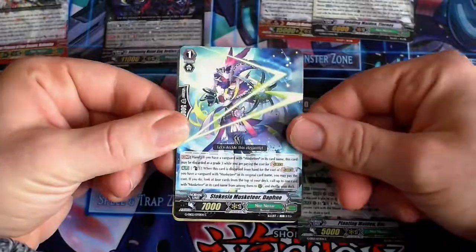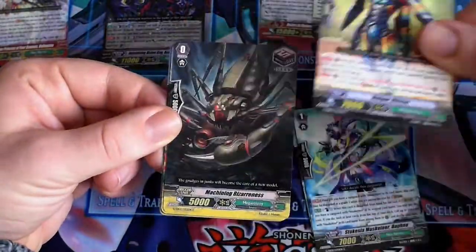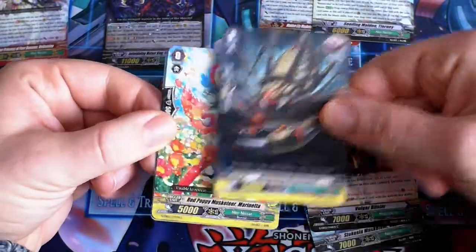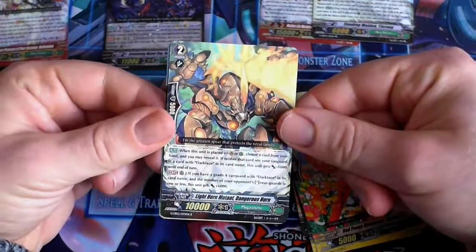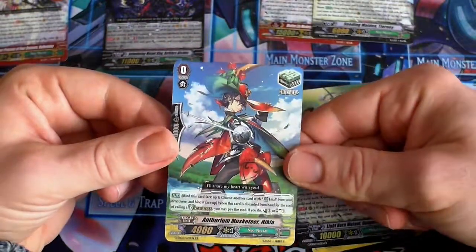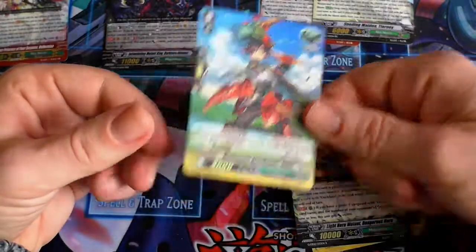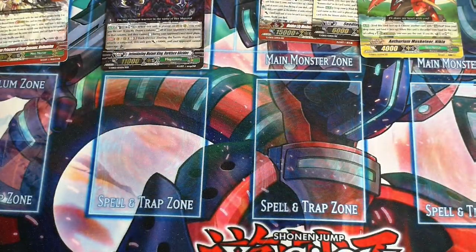Planting Maiden Ozu, Stoska Musketeer again, Volga Blitzer, Machining Bizarreness, Red Poppy Musketeer, Light Horn Mutant Dangerous Horn, and a Double Rare Heel Trigger — Athorian Musketeer Nika, which is a Heel Trigger.